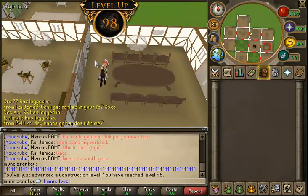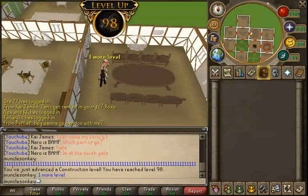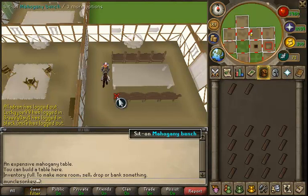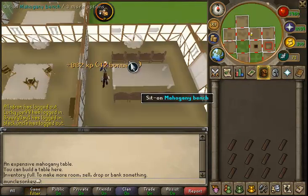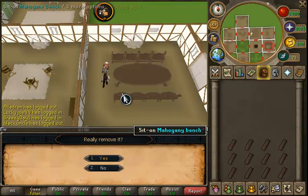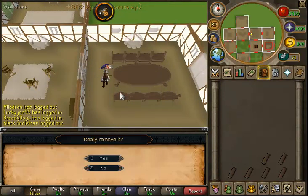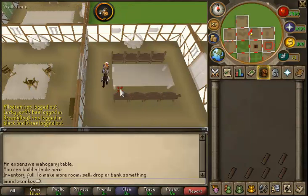Mahogany tables turned out to be around 600k XP an hour — really fast XP. I got from 98 to 99 in only about two hours, well, a little more because I was slacking and people kept PMing me, and I had to respond. It's really hard to PM people back when you're training construction, but I managed it somehow.